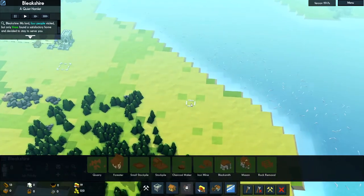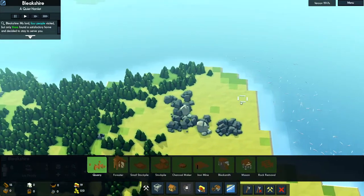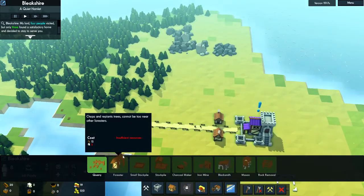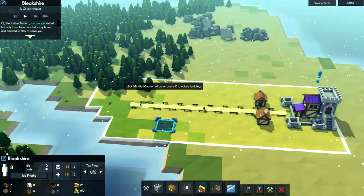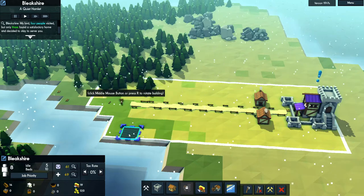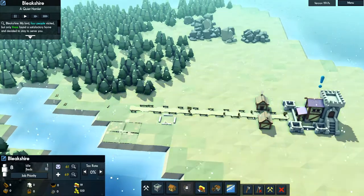I'm essentially gonna try and move the forest more or less over to this corner of the map, because there's a lot of fertile soil over here. I want to chop down the trees permanently to free up that fertile land. This is all very fertile right here — we'll start off with four farm plots.